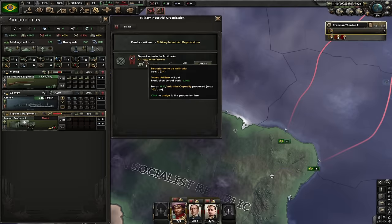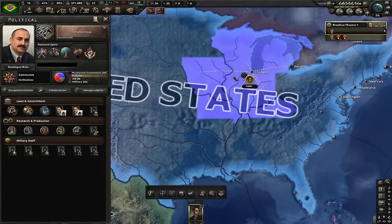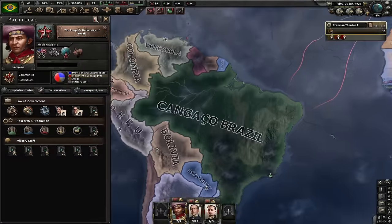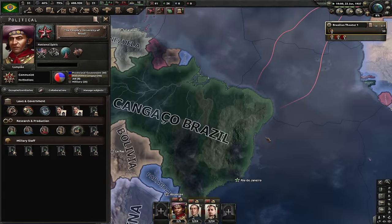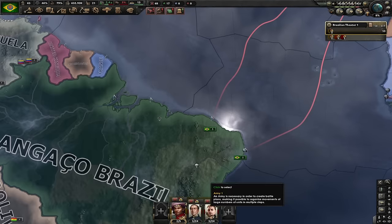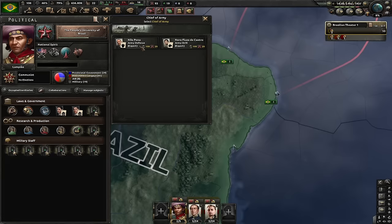Let's get the Professional Officer Corps. Let's produce one factory of support equipment, one factory of trucks, one factory of artillery. We've got 100% intel network in the USA. Let's do a Quiet intel operation. Now we are the Cangaçu Brazil. Next focus is the People's University of Brazil, which should give us the third research slot. I'm gonna convert all of these guys to the new template so I save all the support equipment.